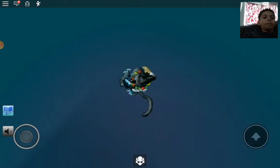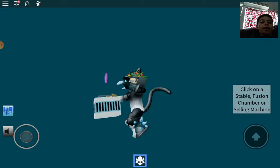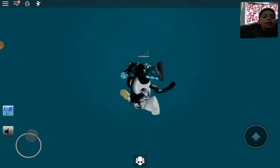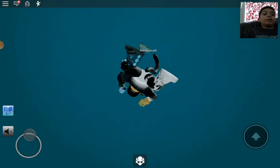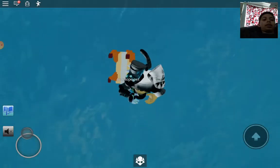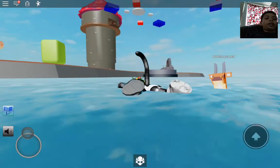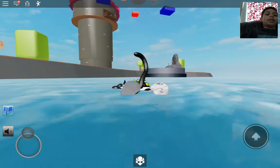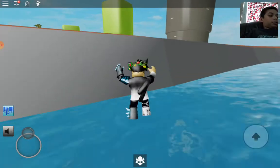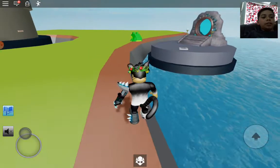The axolotl doesn't say anything — it just accepts the fruit and you get it. You can never really see them because there's no cage design difference. I'd enjoy an update where every animal had a special cage design, but that'd be tough. That's how you get the axolotl!